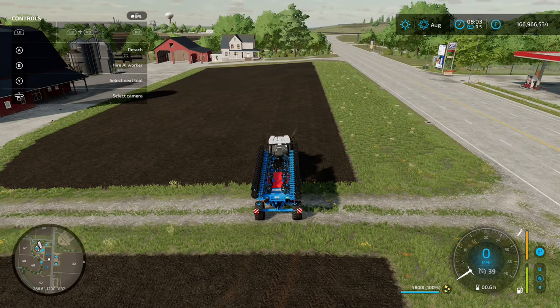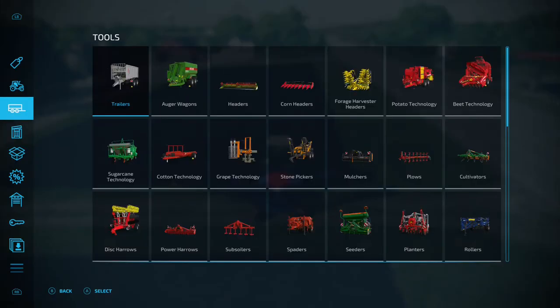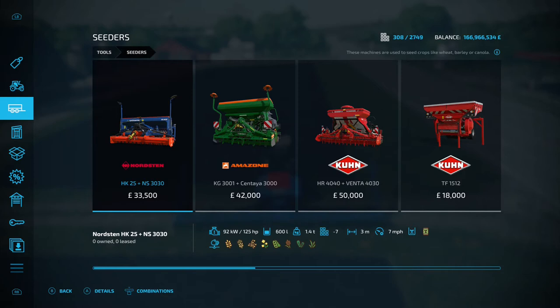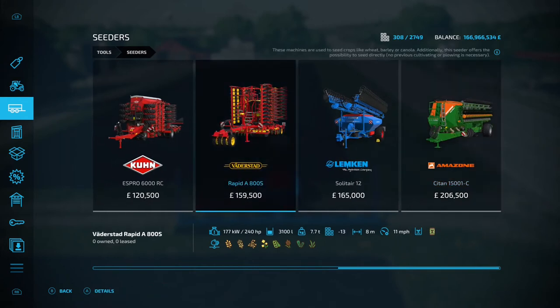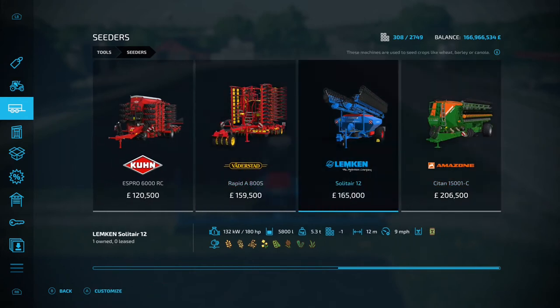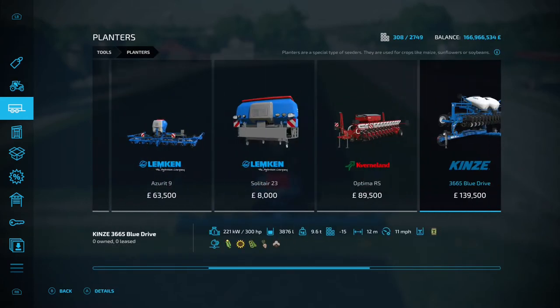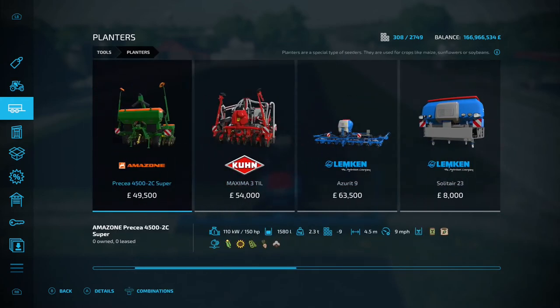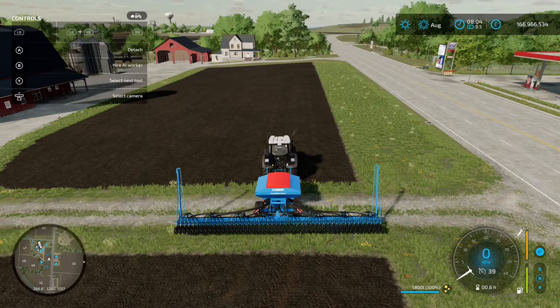At the side of the field, unfold the seeder with LB and A — that'll put the sides out. In the shop menu under seeders, anything with the canola symbol will sow canola. I've gone for the Lemkin because that's my favourite. Some planters will also do canola, like the Covenant Optima RS, so there are a few options depending on what you've already got.